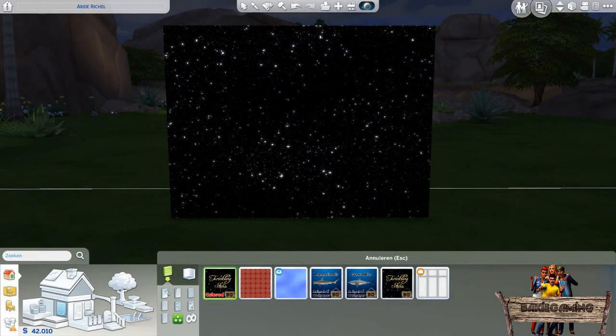So here it is — a base game compatible Twinkling Stars wallpaper with an additional 40 new star recolors. Before showing you all these new colors from which you can choose, I will start with showing you how to find it in game.